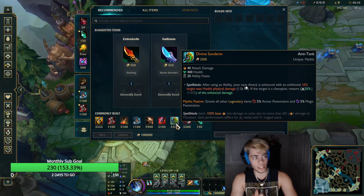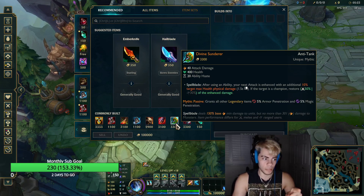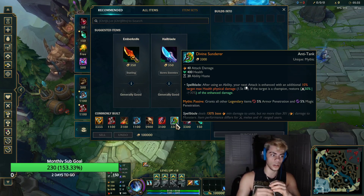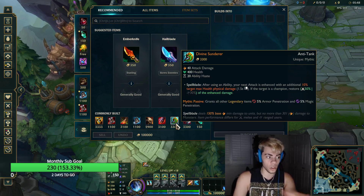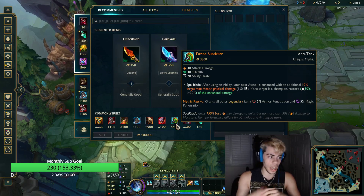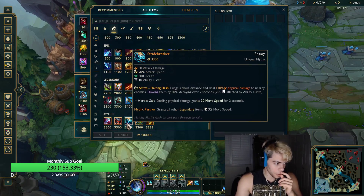The one I build instead of Trinity Force is Divine Sunderer. The reason I go Sunderer is because it gives you the Spellblade proc, and instead of giving attack speed, this one gives health. It gives you a lot of damage, a lot of health, and a lot of ability haste. The mythic passive also gives you armor penetration, which is great for Hecarim — you're only really hitting people with your Q's and your ult in a teamfight, so you want to make sure every Q hits as hard as possible. The armor penetration and Spellblade proc really help in those close fights.